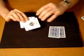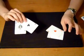Instantly, they've changed — the black aces are in my hand and on the table, the red aces.